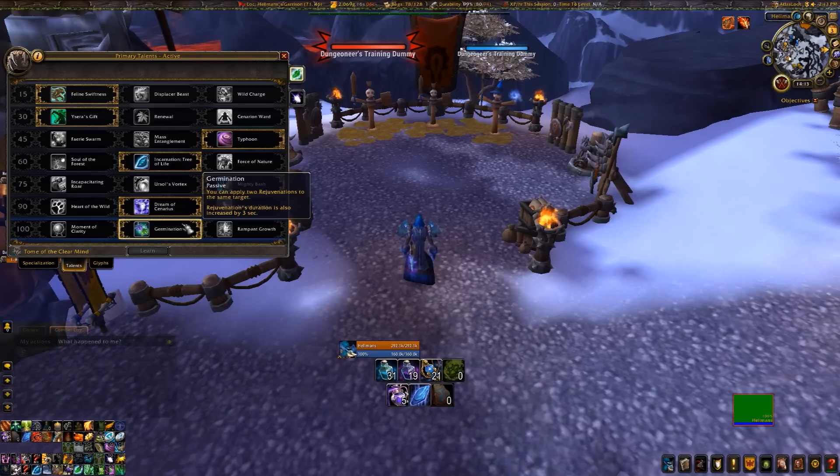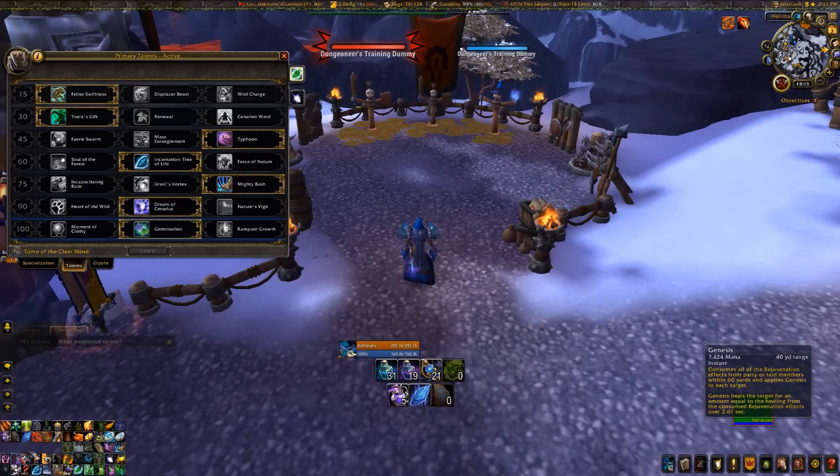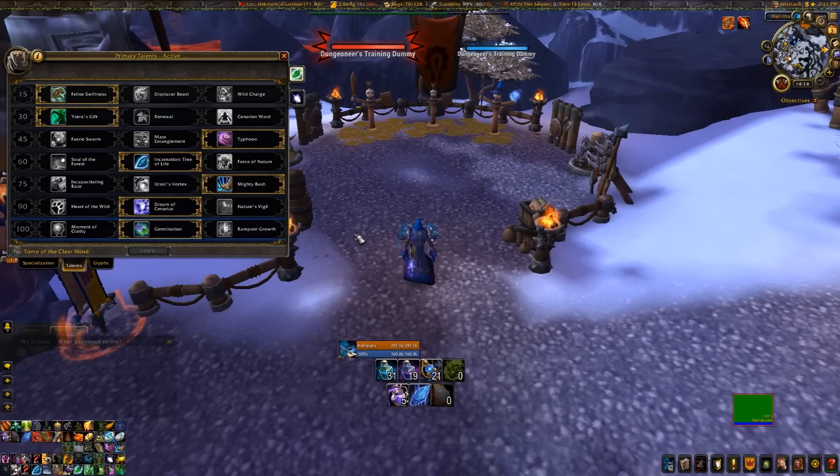Germination is awesome even if you're not using the second Rejuvenation - it adds 3 seconds to your Rejuvenation, which is another tick before haste is factored in. So instead of ticking ten times, it ticks eleven times. This straight up boosts your Rejuvenation healing while giving you another Rejuvenation, which is great for fights like Brackenspore where you can double-Rejuv Genesis. Then you either have Bloodlust or a mushroom buff from the shroom - that's awesome.